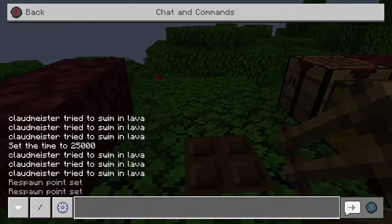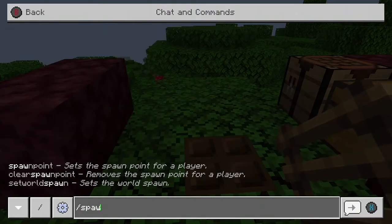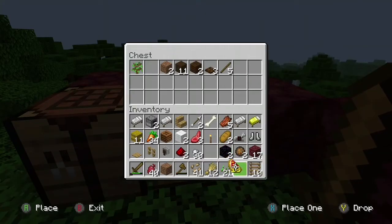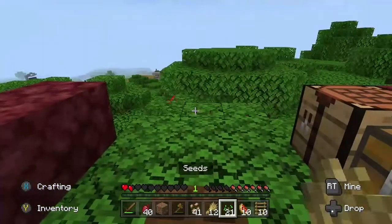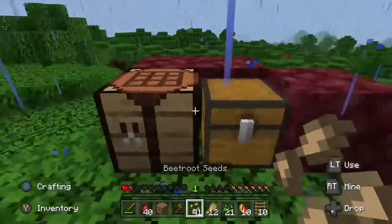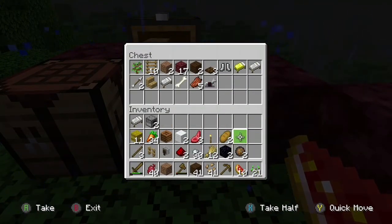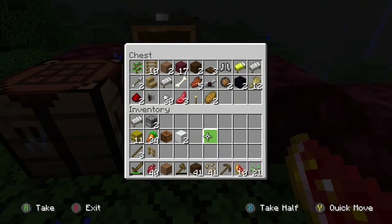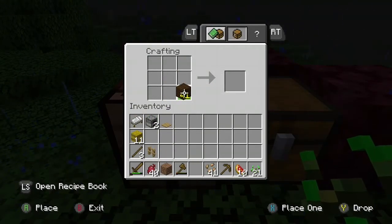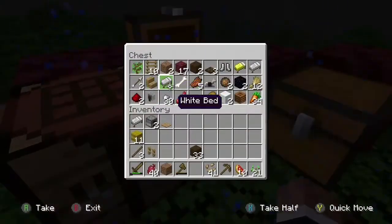I actually need to set my spawn point here. We don't want to die in the distance and not know where our base is, so let's set the spawn point there. Let's get some of this glistering melon — I don't know how you say that. We have to cook it. Let's make another pickaxe. We've got too much stuff at the moment — I think we might have to end up making another chest, so let's do that.